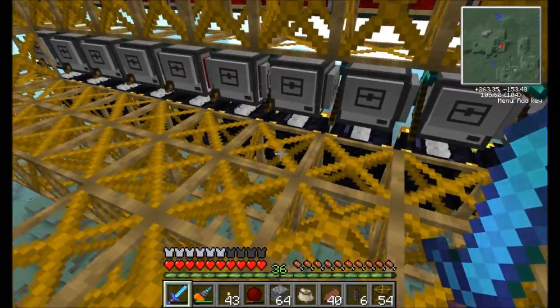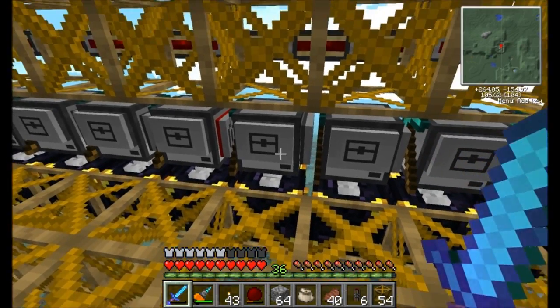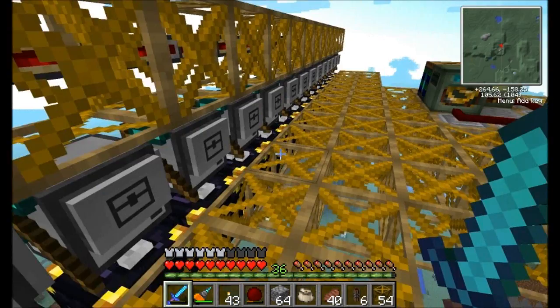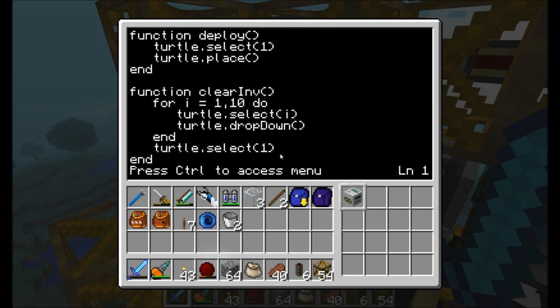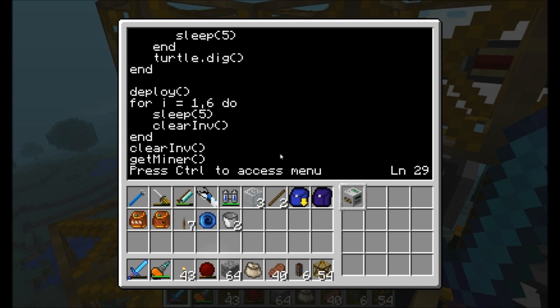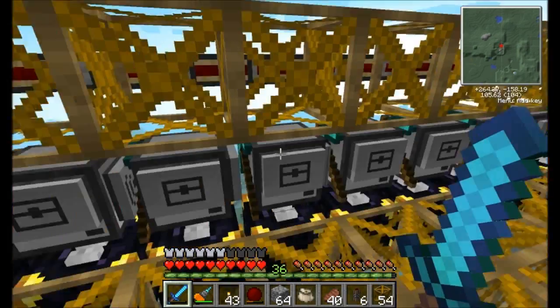Alright guys, ran into two problems. Number one, by waiting until these guys were completely done mining, they had too much stuff collected to store in the ender chest all at once — they failed to put things in. So what I'm actually going to do is have them put items in every five seconds. I modified the cycle command — you can see there's the pastebin code now, grab it if you need. Basically it does two things. First off, it's going to clear the inventory every five seconds. So as soon as it deploys, it waits five seconds, clears the inventory, waits five seconds, clears the inventory — repeat, repeat, repeat. The other thing is when it's ready to grab the miner, it checks if the item count in slot one is greater than zero. If it is, it clears the inventory again, and it's going to keep doing that until there's nothing in slot one. Then it's going to go ahead and grab the miner. So we're going to await command. Here goes nothing. Go ahead and run the dig command Muggs and I'm going to keep an eye on these guys.